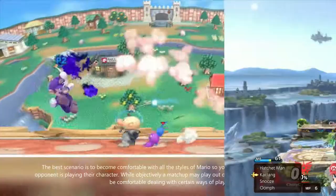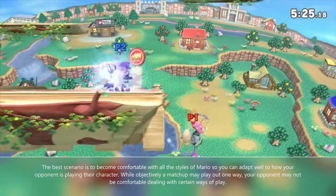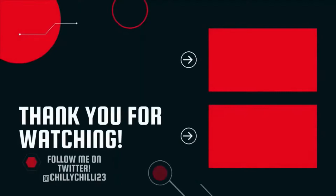The best scenario is to become comfortable with all the styles of Mario so you can adapt well to how your opponent is playing their character. While objectively a matchup may play out one way, your opponent may not be comfortable dealing with certain ways of play. Focus and practice hard, and you'll find yourself becoming better and better at playing neutral.